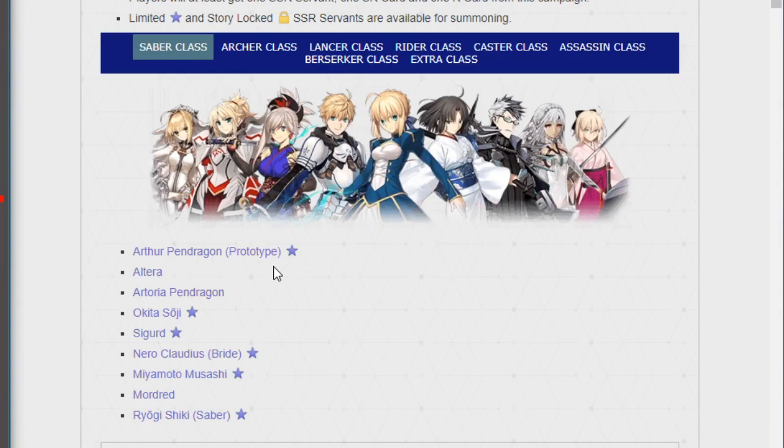Let me quickly run through what I have. I already have Nero Bride at NP2, I have Musashi, I don't have male Arthur, I have Artoria Saber — she actually came right around when I pulled Musashi. I don't have Shiki, I don't have Sigurd and don't plan to pull on his banner much, I have Altera, and I don't have Okita.